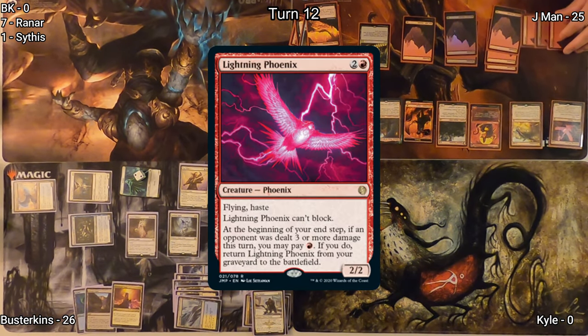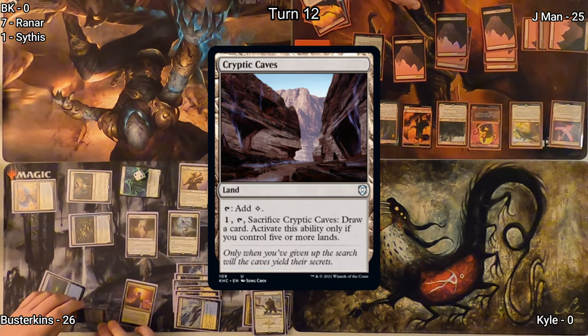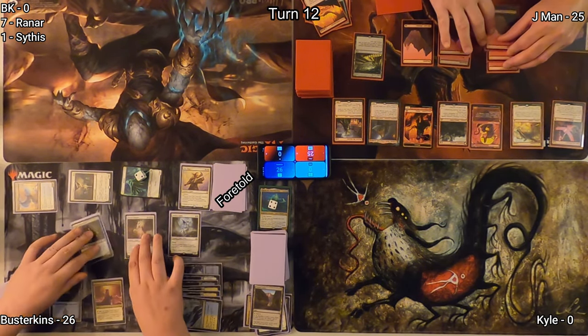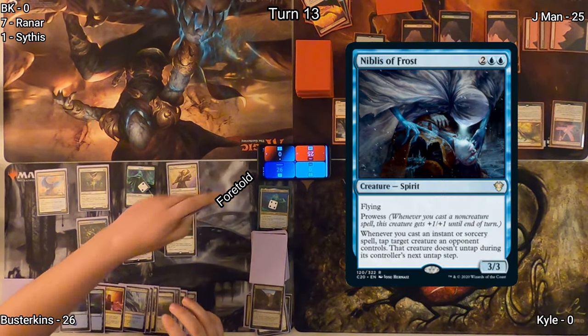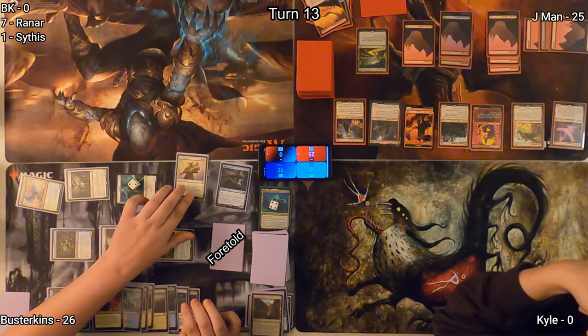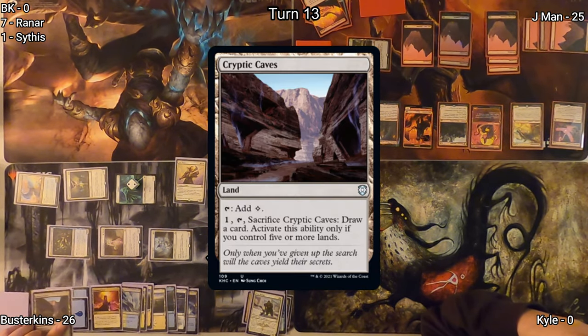On Jayman's turn, he casts Lightning Phoenix, and realizing there's nothing else he can really do, he passes. On Jayman's end step, Busterkins activates Cryptic Caves and draws a card. Busterkins untaps, does his upkeep and draws, plays an Island for turn, casts Niblis of Frost from exile, and goes to combat. He triggers Sun Titan, grabs a Cryptic Caves back to the battlefield.